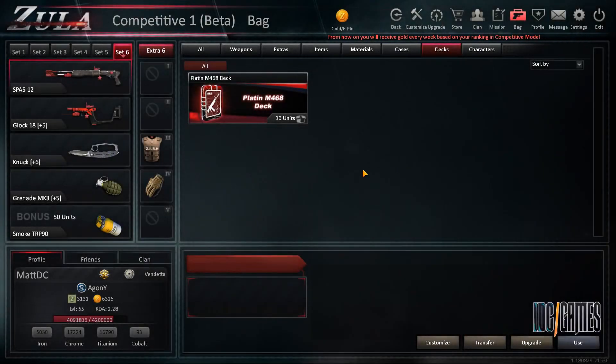Hello everyone! I'm going to open some good decks today — I'm gonna open Platinum M468 decks. I have 30 of them, and I hope to find a Vendetta silencer because I still don't have it.